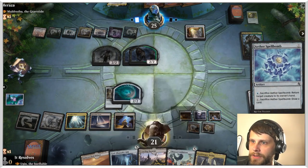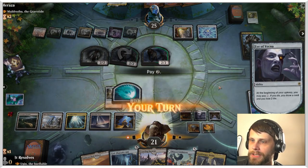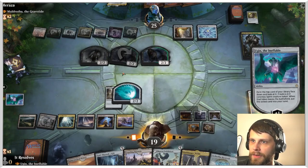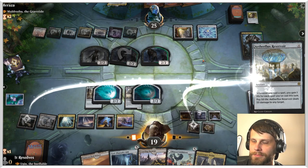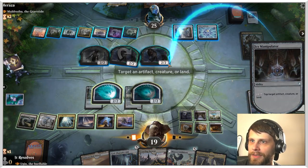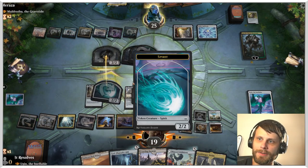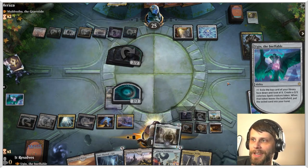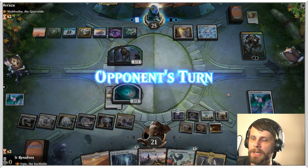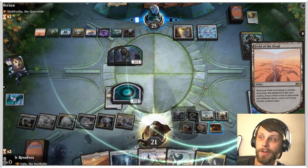On their turn we use Icy Manipulator to keep their creatures tapped and prevent them from blocking. We draw a great card — Paradox Engine — and then fire a piece at a target. What this allows us to do is put Paradox Engine on the field, which is just super good. Now we've got ramp on the field, Paradox Engine plus Aetherflux Reservoir, and a way to draw extra cards every turn. This is all very good.